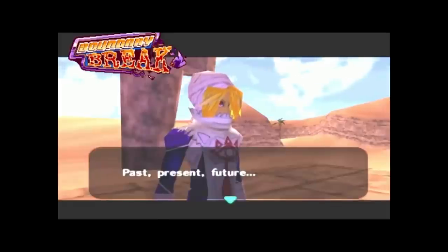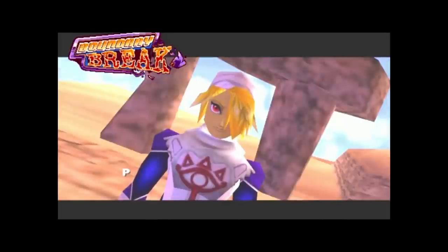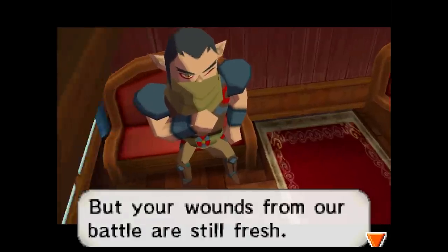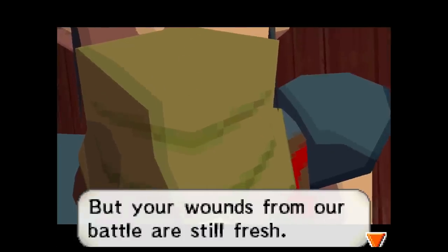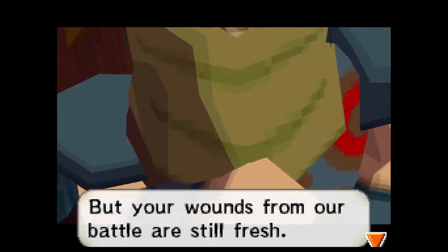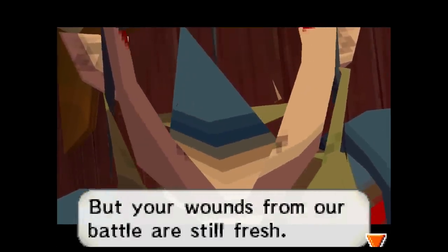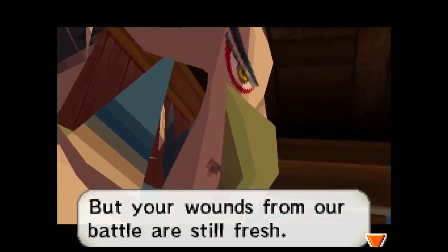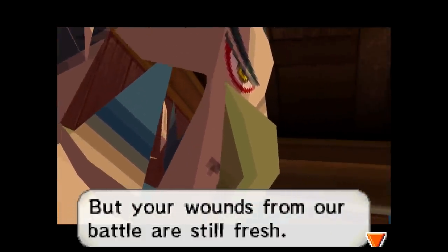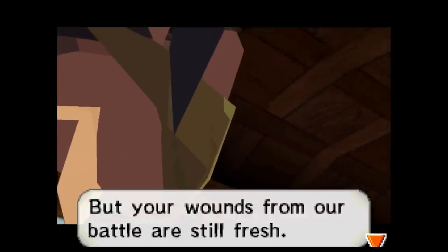Much like Sheik in the Ocarina of Time episode, Byron's face is detailed underneath his mask. It's even less likely the player would ever glimpse it than with Sheik, because Byron's mask goes completely through his face, fully covering details like his mouth and nose that are in fact modeled there.